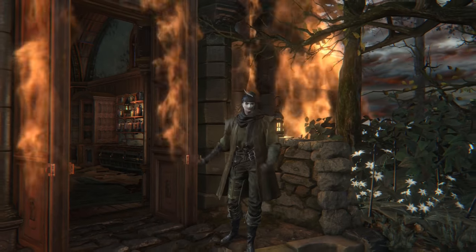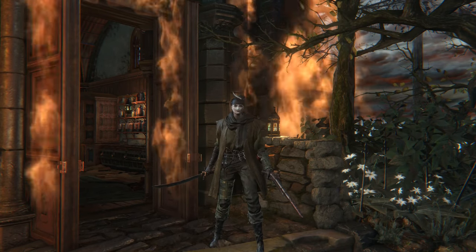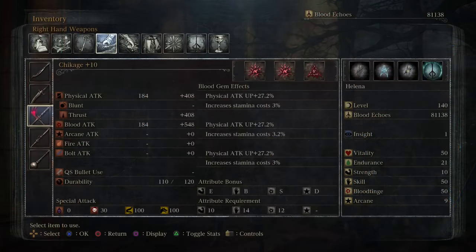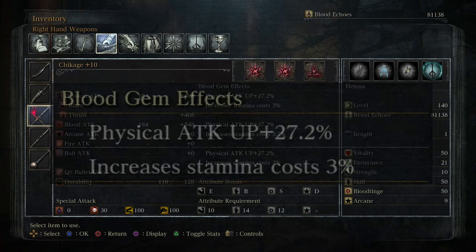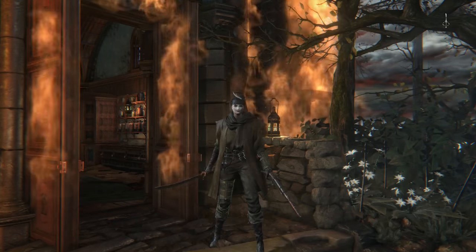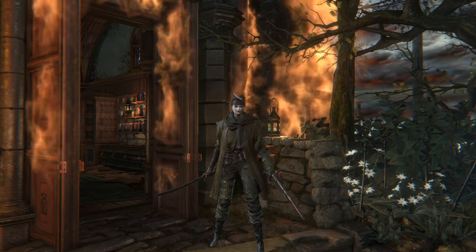Welcome. Today I will be showing you how to make your weapons OP in Bloodborne. The essence of this method are the curse tempering damp gems with a rating of 19. They offer the highest damage bonuses in the game. What we are aiming for are the 27% boost gems with a negative effect of stamina consumption or weapon durability. These are ideal negative effects and interchangeable depending on which weapon you are using.